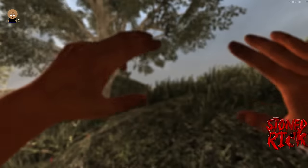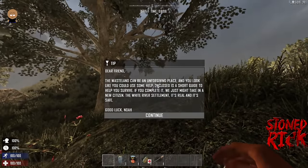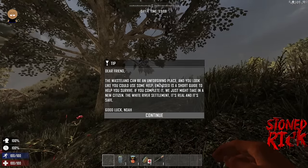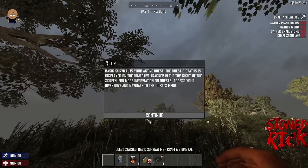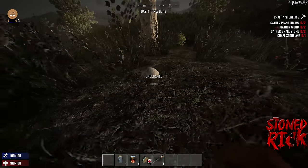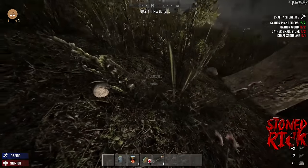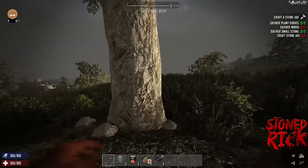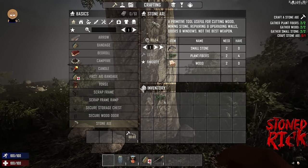You'll start off straight away with 'Dear Friend, the wasteland can be an unforgiving place' — a little tutorial quest. It's asking us to make a stone axe, which is probably the best thing to make at the start. That's two stone, two grass, and two bits of wood. So now we've got a stone axe.